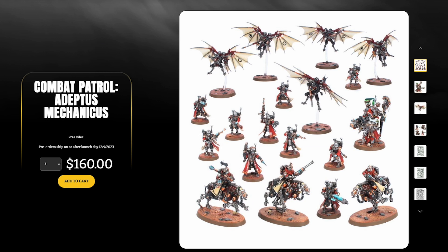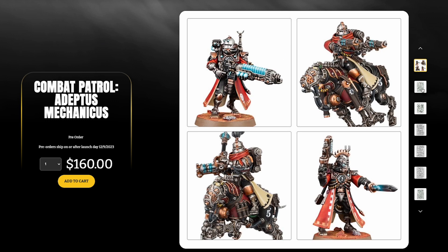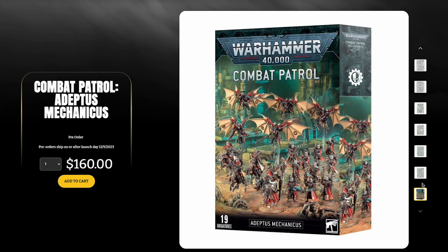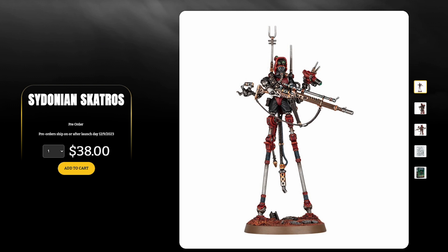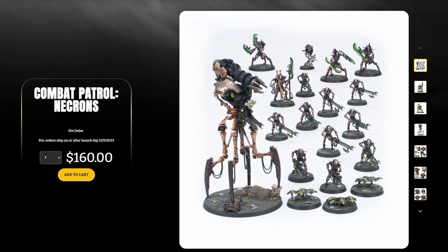Heading over to Games Workshop's website, they just put up for pre-order the new combat patrols for both Adeptus Mechanicus and the Necrons. Here's the one for Adeptus Mechanicus — it's $160 and it's got a lot of cool stuff in it. These are some really, really cool models — 19 miniatures total. They also have the Sindonian Skatros, including the guy on stilts with the rifle.